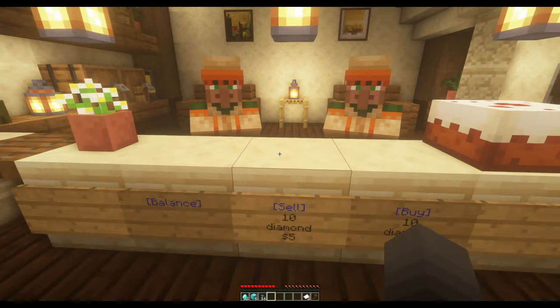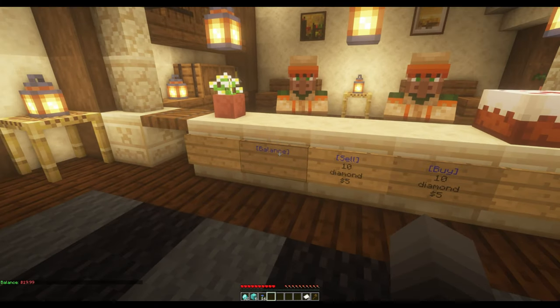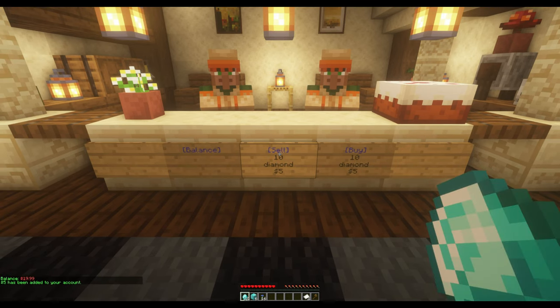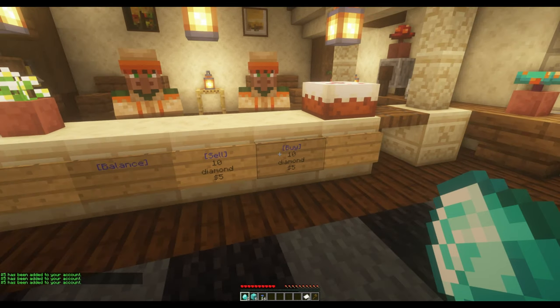This item will be used to summon a mob to trade items for you. You will also see three important signs on the front of the counter: Balance, Sell, and Buy. In order to purchase property in Market District, you will need to convert diamonds into game dollars. Click on Balance to see how many dollars you have, and use the Sell sign to convert 10 diamonds to $5. Convert as many diamonds as you need. If you accidentally sell more diamonds than you intend, you can convert amounts of $5 back to diamonds with the Buy sign.